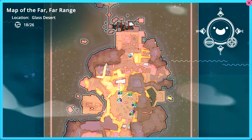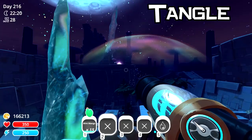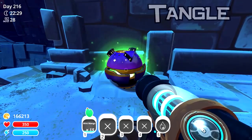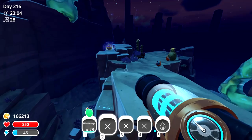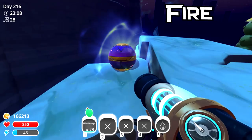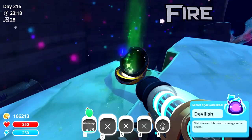Next up, another pretty straightforward one - once you head deeper into the Glass Desert, you'll find the location kind of up here. There's like a little oasis area which I think you had to activate. There is one located right there, and this one is for the tangle slime - it's called Nightshade, it basically just changes the colors. There's another one fairly close, just off to the right-hand side. This is the location of the final one for the Glass Desert - Devilish! How cool is that? This is the fire slime.